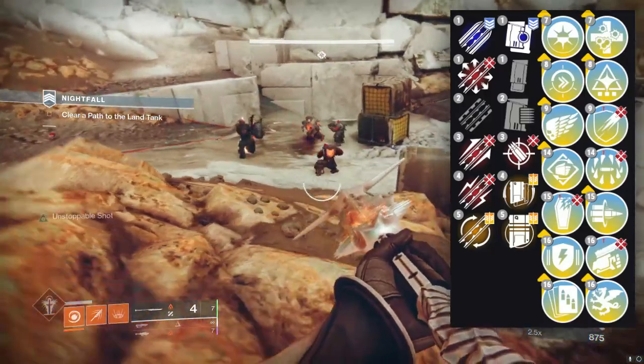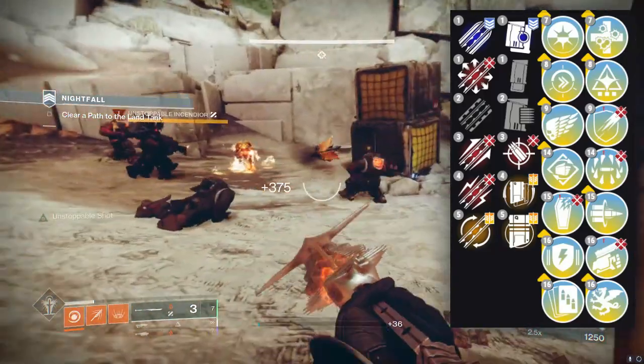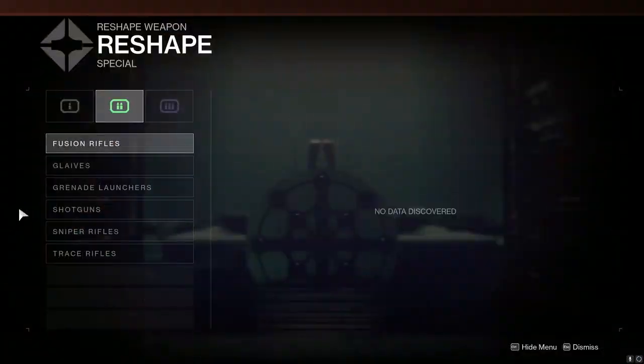There's not truly an awful choice in my opinion for the Column 4 perks — go for it, pick what you want. With that being said, let's go ahead and play the clip of exactly what we crafted on our Lubre's Ruin.